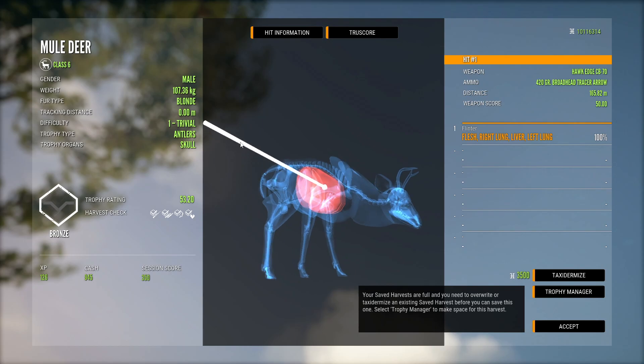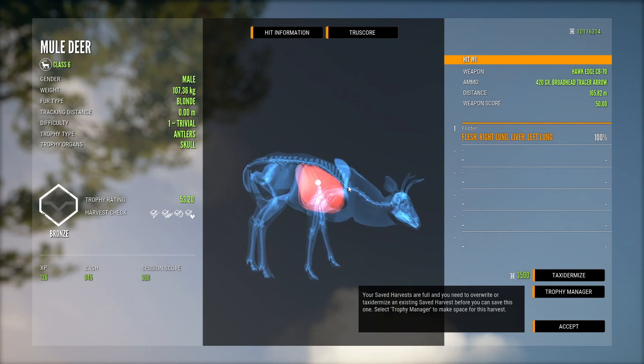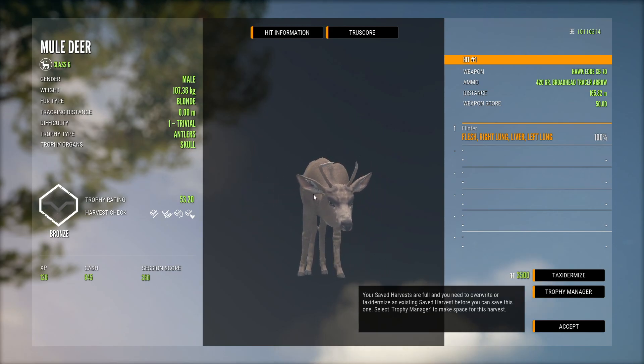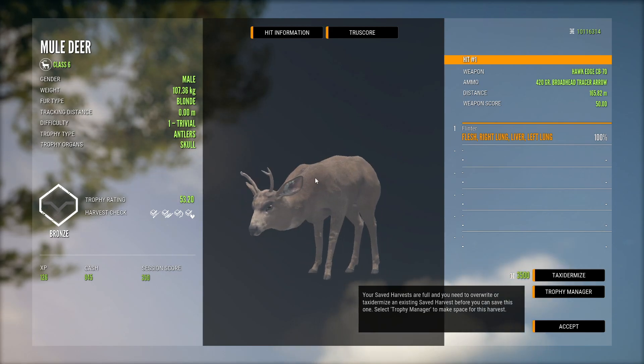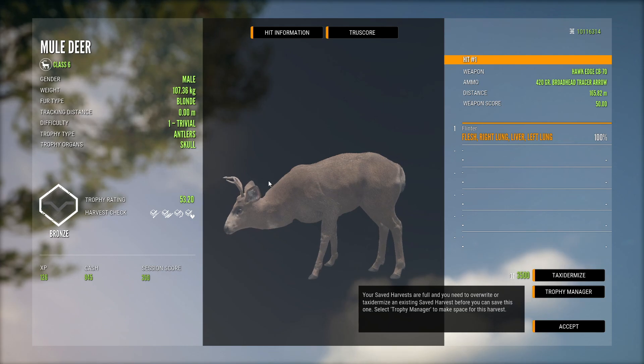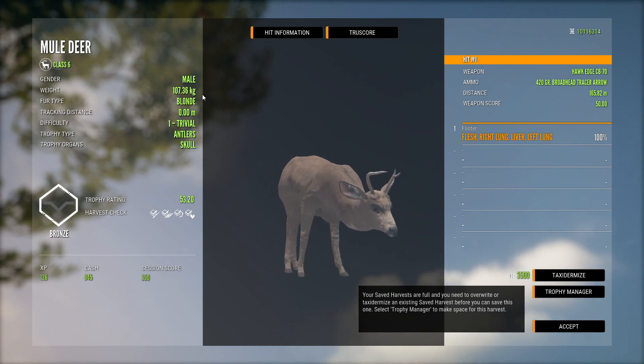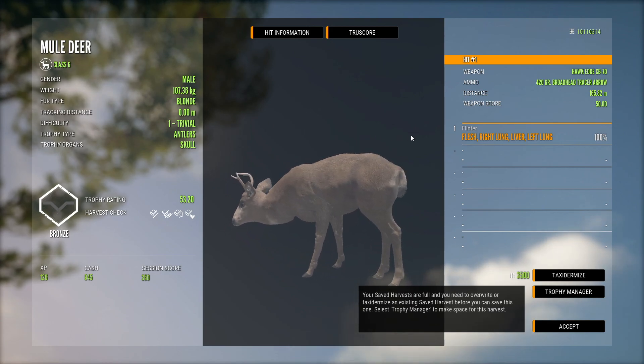He's a 53-scorer — actually double lung and liver at 165 meters, but kind of interesting. He's an uneven spike basically — one side forked and one not. It kind of happens often in real life, so it's cool to see that. Definitely not minimum, because it would be like a .00 or .50 or something on the weight.